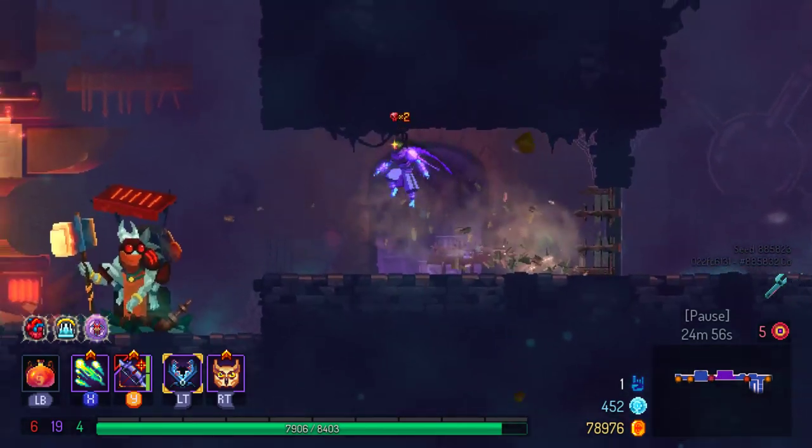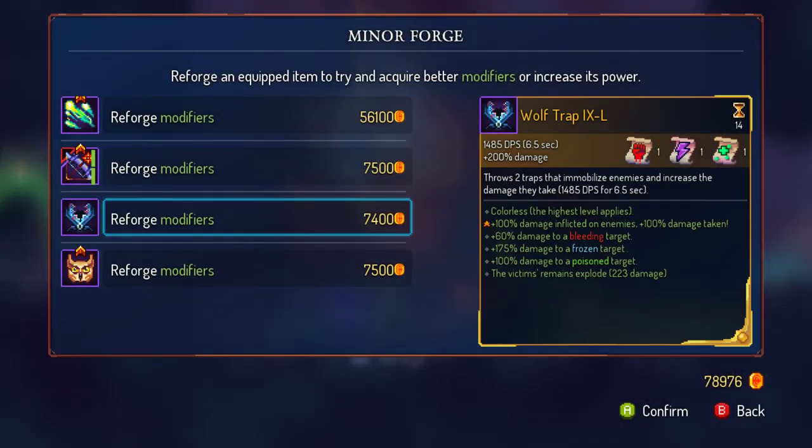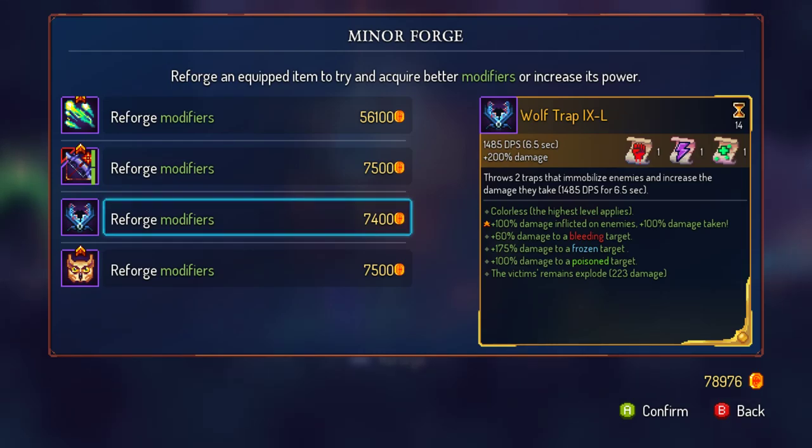Stilt village is better — still village, okay. I also have disengagement so that's good.